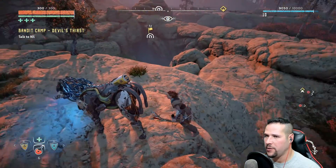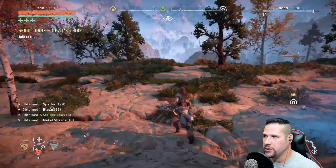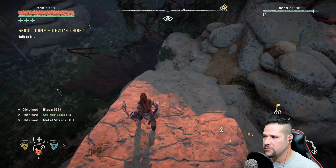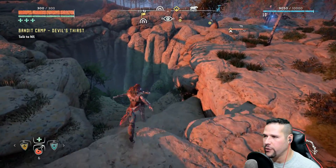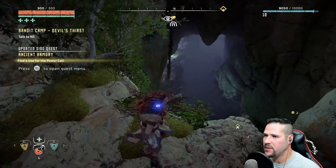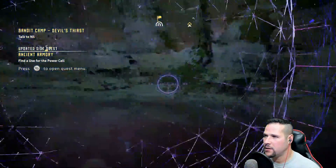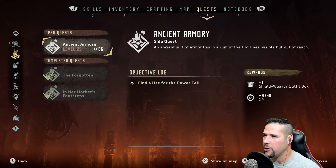Oh, I think there's another one coming — no, it was only the one. I'll be back, horsey. I hope I'll be back to find you, but if not, you were my favorite horsey. I wonder what's in this hole. Leap of faith, I guess — yeet! Nice, good leap of faith. Use the power cell — the Ancient Armory, level 25.